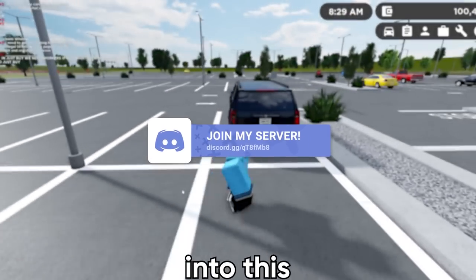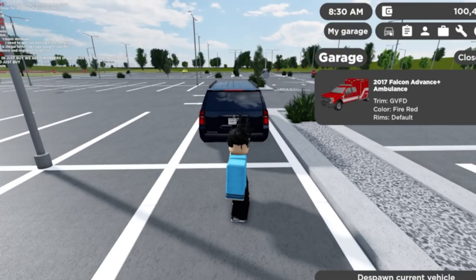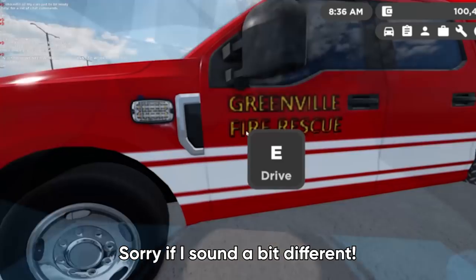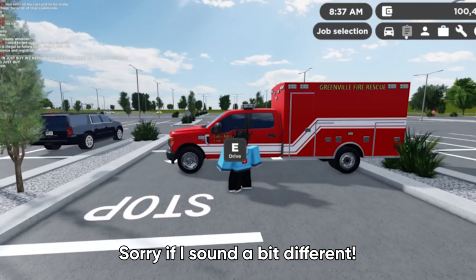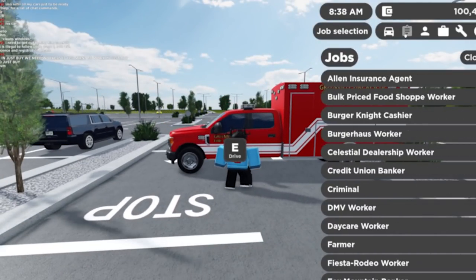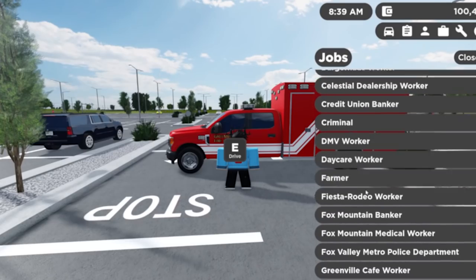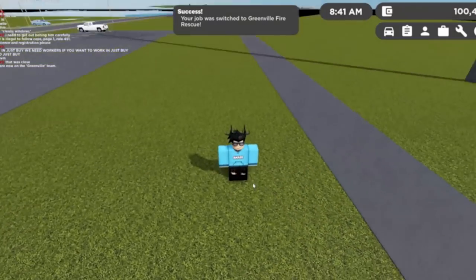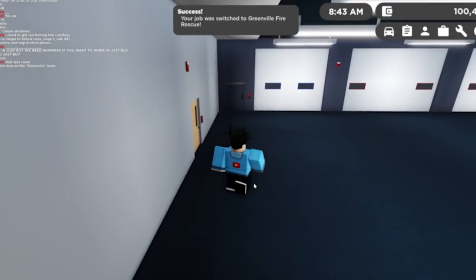I did actually just buy an ambulance — the 2017 Falcon Advance Plus. We can spawn it in here and it looks pretty cool. It's on the Greenville Fire and Rescue team, so we can go and join that from the job selection. Scrolling down to Greenville Fire and Rescue, that's the team we need — it'll spawn us at the fire station.